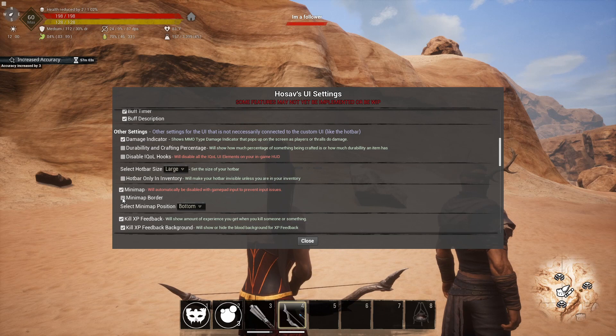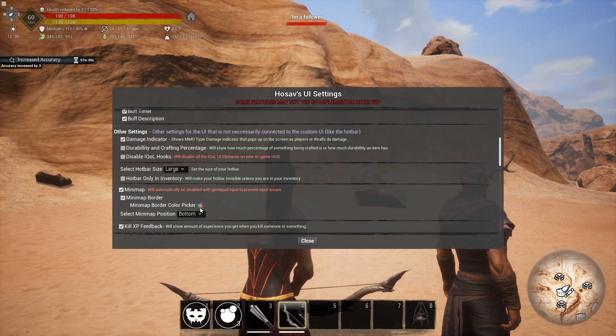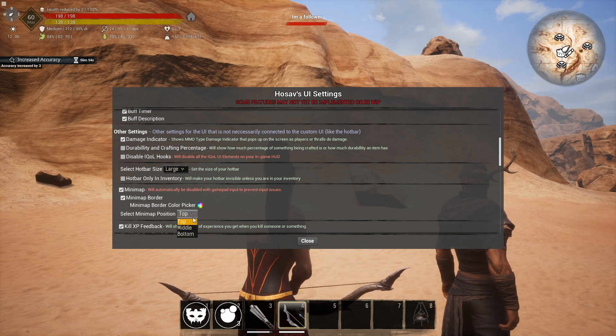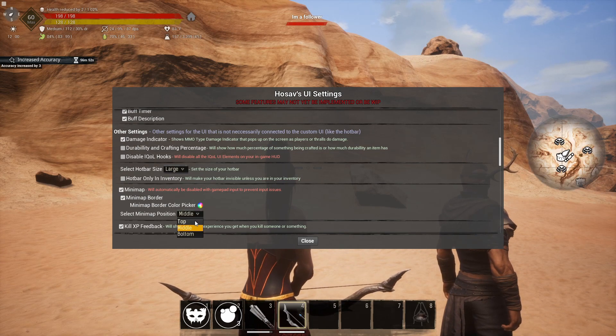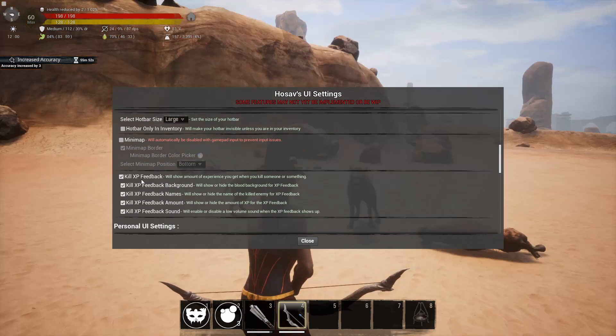There's mini map functionality — you can change the color of the mini map border to whatever color you want, and choose where on the screen you want the mini map placed. I'm just going to turn it off because I don't want it at all.